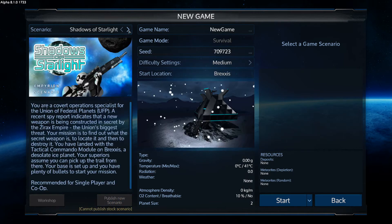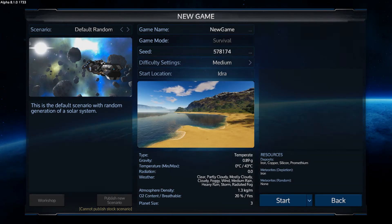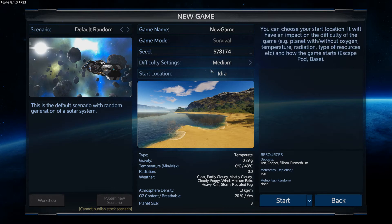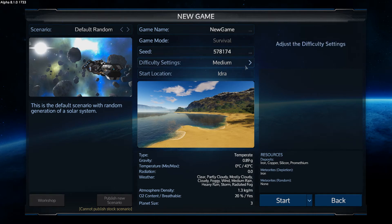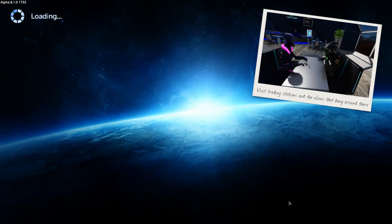I'm going to go to the default random and put a specific seed in so I know where I'm going. We're going to stay on medium. There has been a change to the easy difficulty - they've now added the heater conditioner to the starting conditions and also added extra food and medical to that starting edition, but we're going to start on medium. There haven't been that many changes to the actual start of the campaign, and of course the biggest one is the change in planet size.